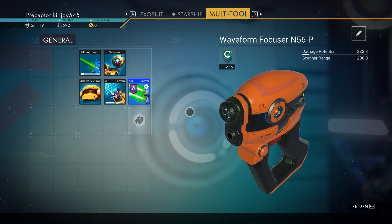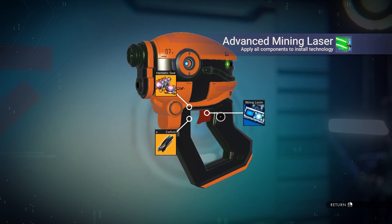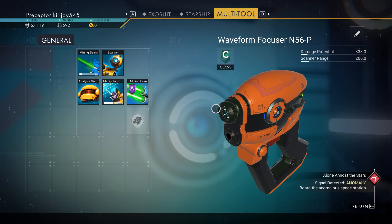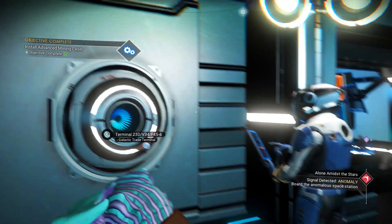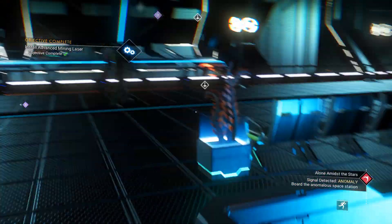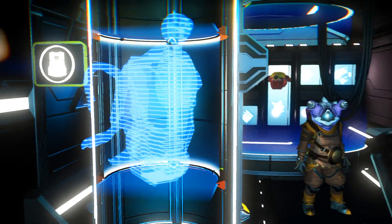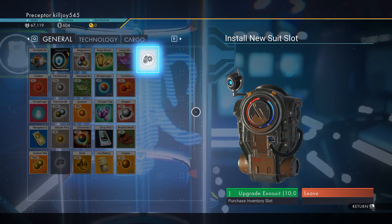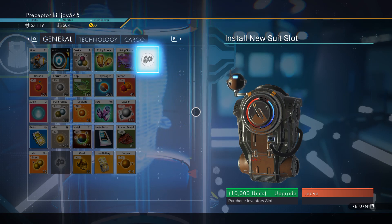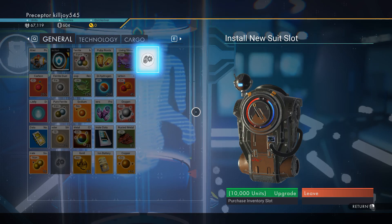Let's go ahead to our multi-tool and finish that up. Now this is not the best multi-tool — this is actually one of the worst, so if you want to keep it you can, but I find it not to be the best. Before we forget, let's see if we can get a suit upgrade — I keep forgetting to grab these. What you should be doing is every time you go to a new system, visit the space station and get your upgrade on your suit. Then call in the anomaly — you can call it in once it's unlocked and get another upgrade there too.